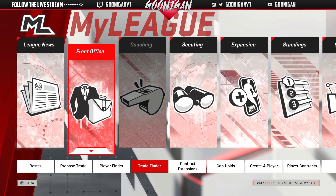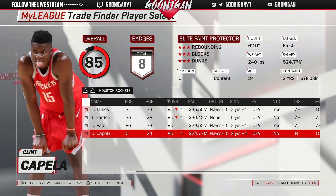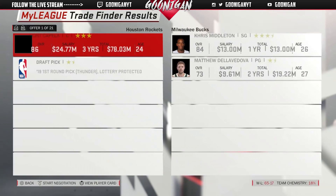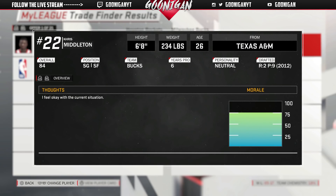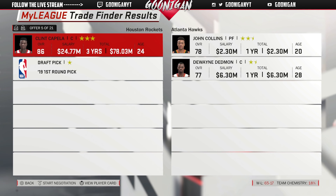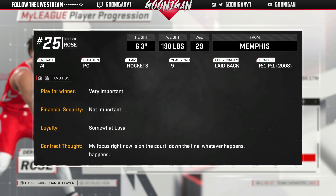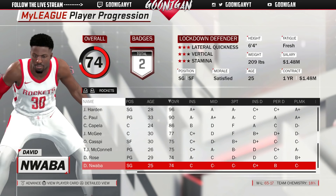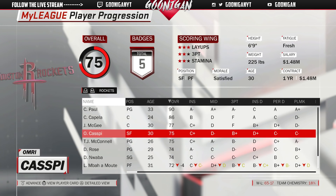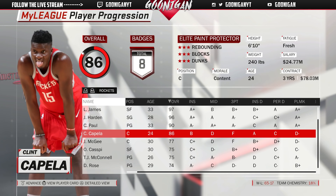As I was saying in the last rebuild I couldn't show you guys because I failed — I was thinking of trading Capella, since he's an asset we could move for more pieces, because we don't have money to sign anyone. We could potentially get Chris Middleton or find something better. Player progression — nobody is progressing since we signed everybody on minimums besides Derrick Rose. I'm gonna switch Derrick Rose to shooting guard and have him just score.